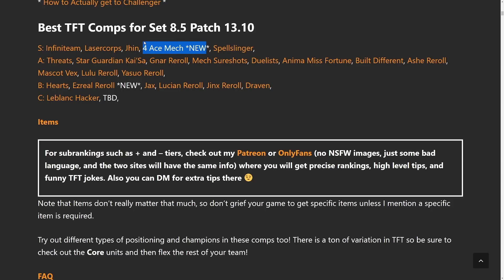Spell Slingers definitely came alive because of the augment changes and it's much easier to get now. Into the A tier we have Threats, Star Guardian Kai'Sa, Gnar Reroll, Mech Sure Shot, Duelist, Anima Misfortune, Built Different, Ash Reroll, Mascot Vex, Lulu Reroll, and Yasuo.